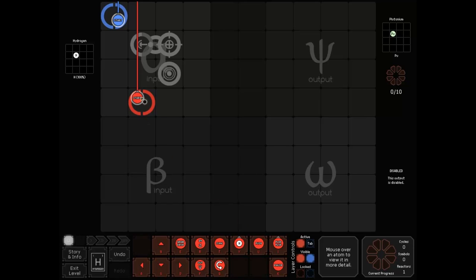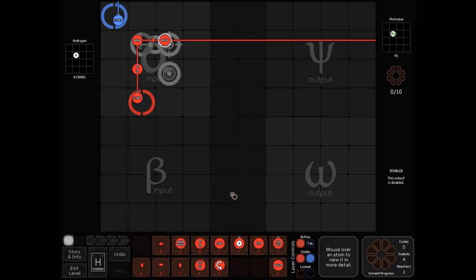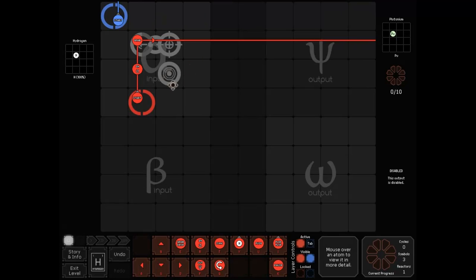Sometimes you'll need to fuse hydrogen into a very large element — plutonium, element 94. You could grab your hydrogen, drop it there, and start. Alpha fuse, alpha fuse, alpha fuse, and so on. But you'll quickly realize that to get to 94, you're going to need a quicker or more intelligent way. We can use a chemical sensor for that.